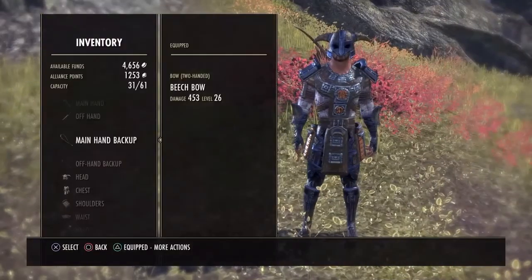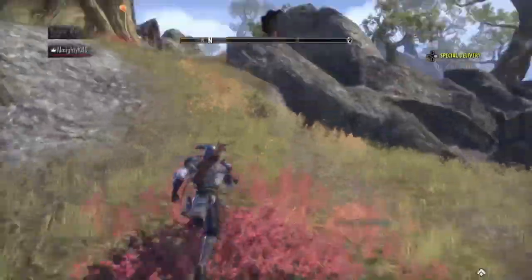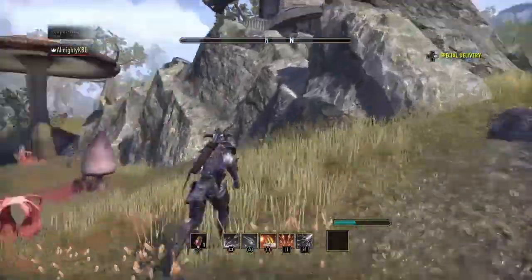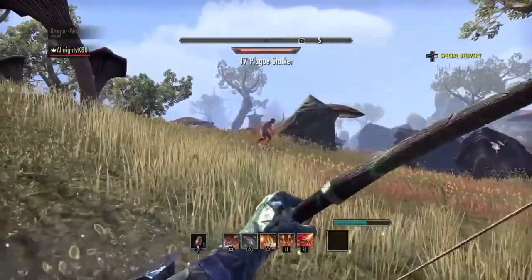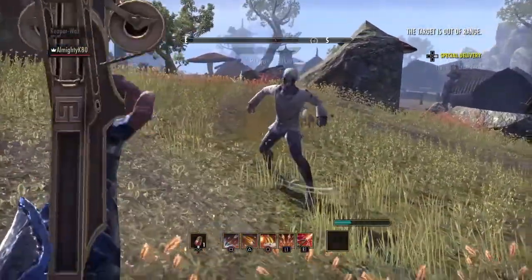I need to check what armour I'm wearing — I'm wearing full heavy armour. This is bad because my attacks won't do as much damage. If you wear light armour it increases your damage more, same with the other armour types. I need to change this. The crossbow is great because it just stuns enemies on the floor.